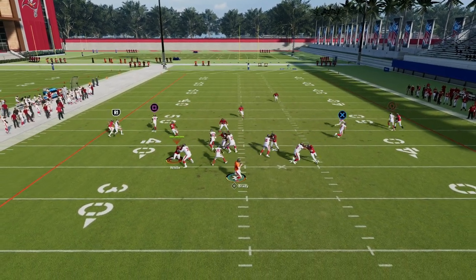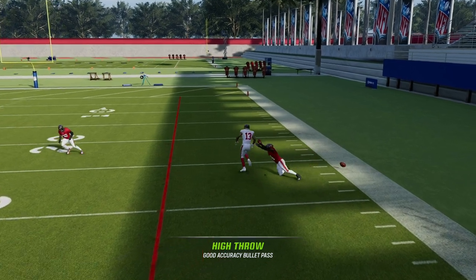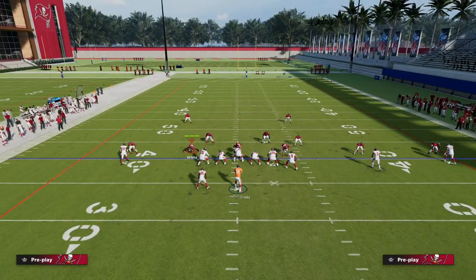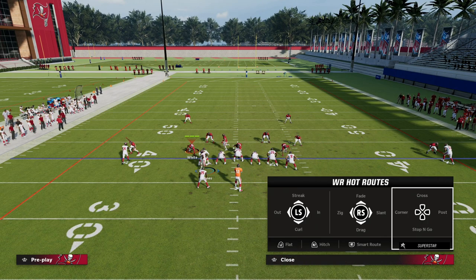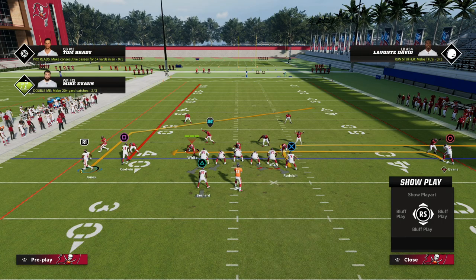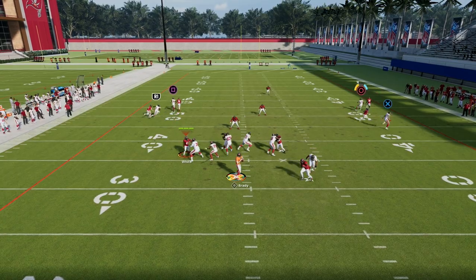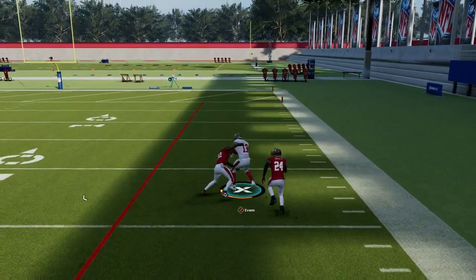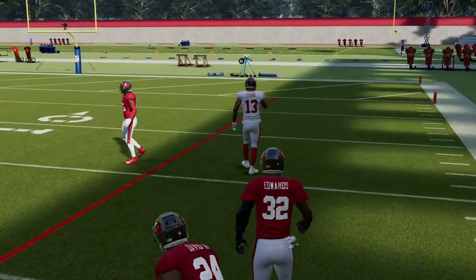The next read is going to be your C route. With C routes, what you want to do — at least this is what I'm finding — is you want to highball them. I've had a lot more success with catching and having flexibility when I highball my C routes. So when he cuts to the outside, you're just going to highball it, and even if you're in trouble, you can at least have an attempt at making the play.